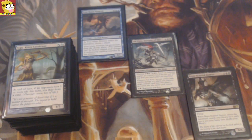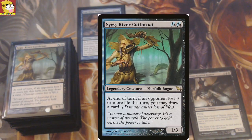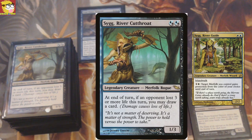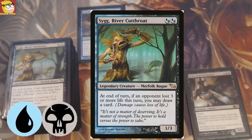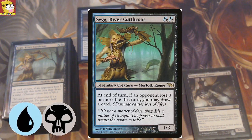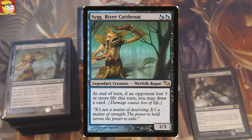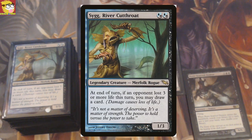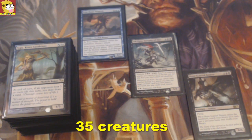First we're going to look at my commander Sygg, River Cutthroat. He's not the blue and white commander — this one is actually black and blue, and I gotta say I love this color combination. It's a lot of control, but we are actually going to play this deck with quite a lot of creatures. What does Sygg actually say?